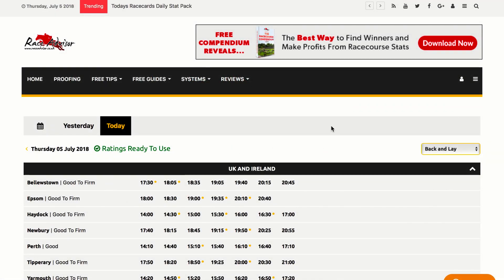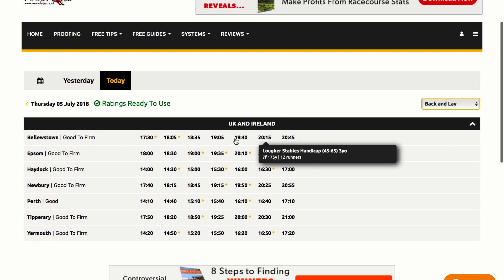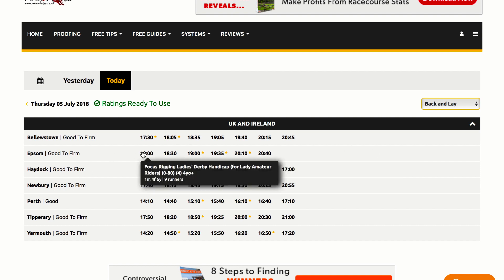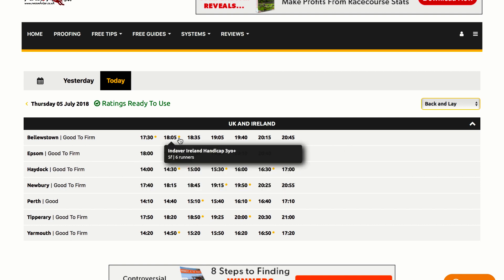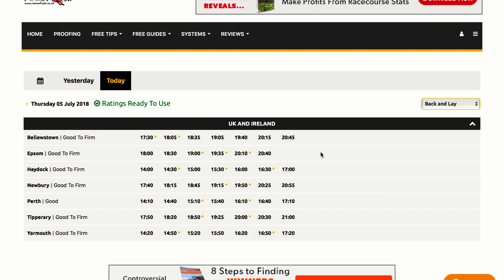Hi and welcome to the New Look Racing Dossier. Once you log into the members area you'll come across the main races page where we can see all of the meetings and the various times that the races are run. The first thing you'll notice is there are little asterisks next to certain race times — these denote that these particular races are the most valuable on the day. So if you like your more competitive racing, these are the races that you want to be analysing.